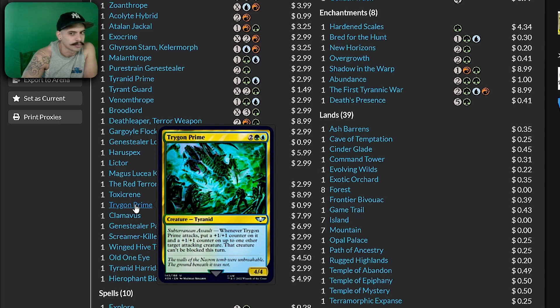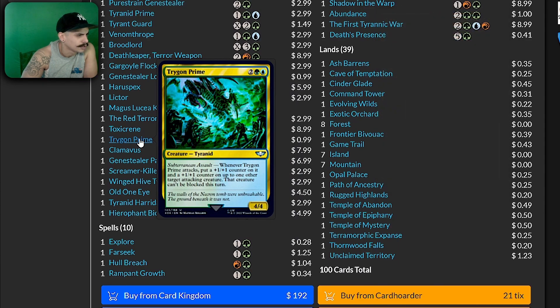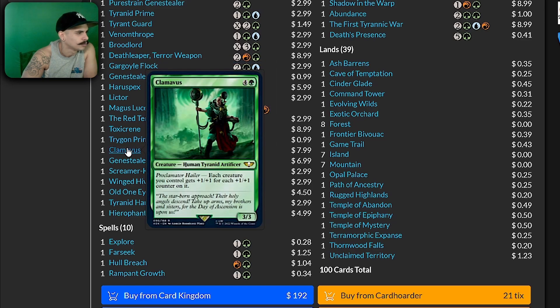Trygon Predator — whenever this attacks, put a counter on it and a counter on up to one other target attacking creature; that creature can't be blocked this turn. Unblockable is good.